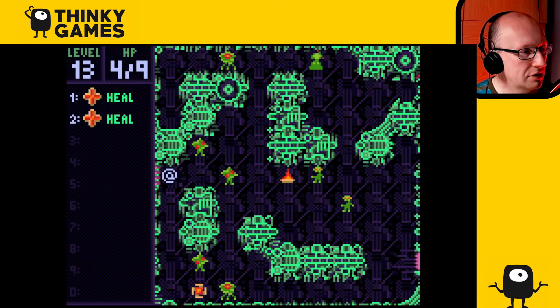So that was Zaga 33. It is available from itch.io for Windows, Mac, Linux, and Android.